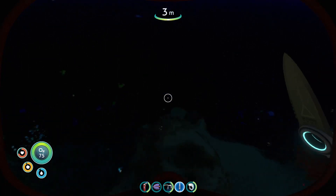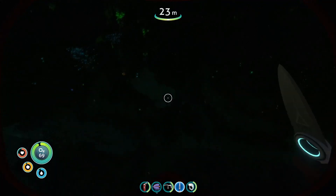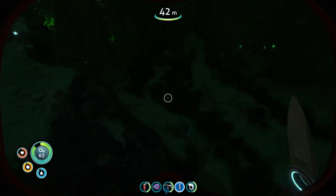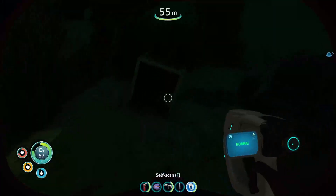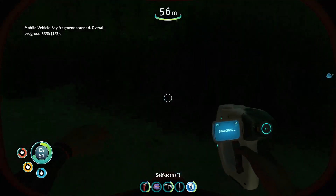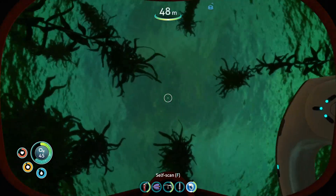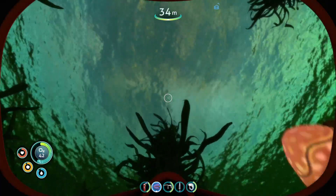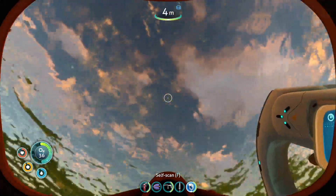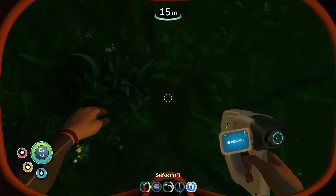If we go here, there are fish called stalkers. They won't bite — they're not nice. There's a vehicle bay fragment. If we get three of those, then we can make it. You can upgrade your oxygen tank underwater.